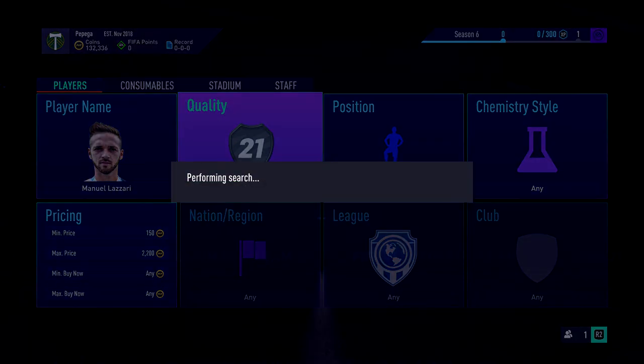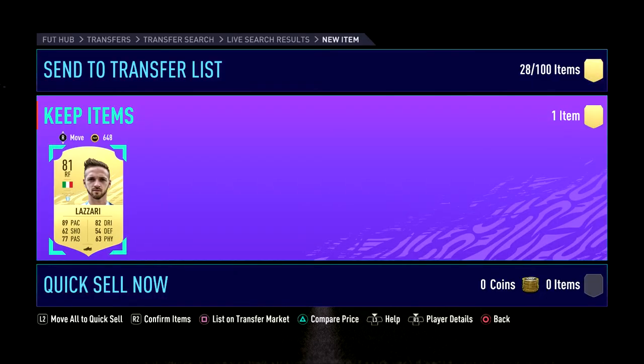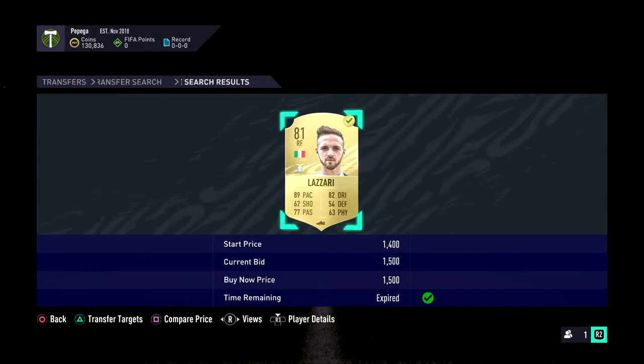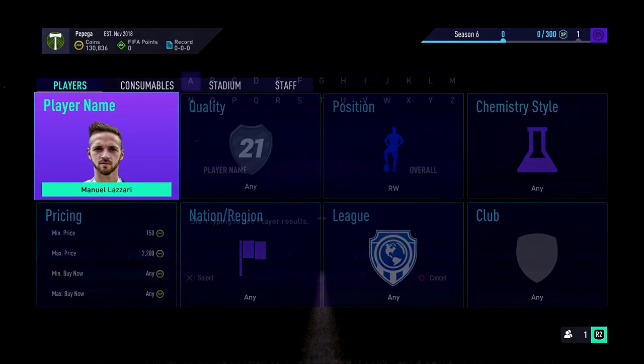We go next on to Lazari. Right forward, 1.5 - definitely worth buying. A good little deal there. Not a massive amount of profit per card, but there's still a massive profit overall. Nothing's going to sell on for ridiculously more, but it adds up.